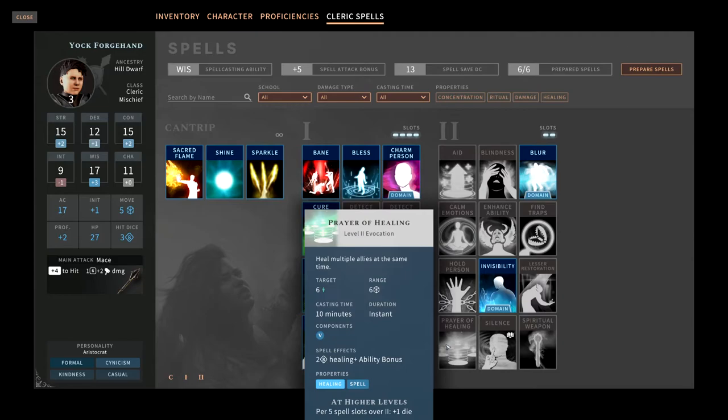Prayer of Healing is a really great spell in both fifth edition and Solasta. It takes a 10-minute cast time, so it functions like a ritual spell and cannot be cast in combat. Outside of combat, you spend 10 minutes and do 2d8 plus your ability score in healing to up to six targets. It's a nice way to top off people's health outside of combat when you're out of short rest hit dice. It's situational — sometimes it's been a real help, and other runs I've never needed it.